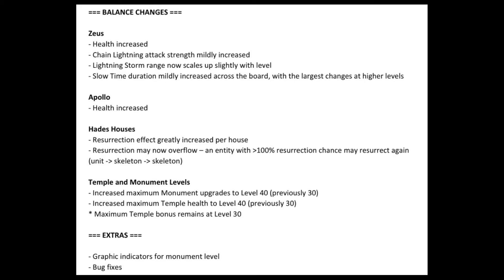An entity with 100% resurrection chance may resurrect again — let's just say they'll all pop out of the ground at the same time in really large numbers. I have seen it happen. Temple and monument levels: maximum monument upgrades increased to level 40, previously at 30. Maximum temple health increased to level 40, previously 30. Maximum temple bonus remains at level 30.